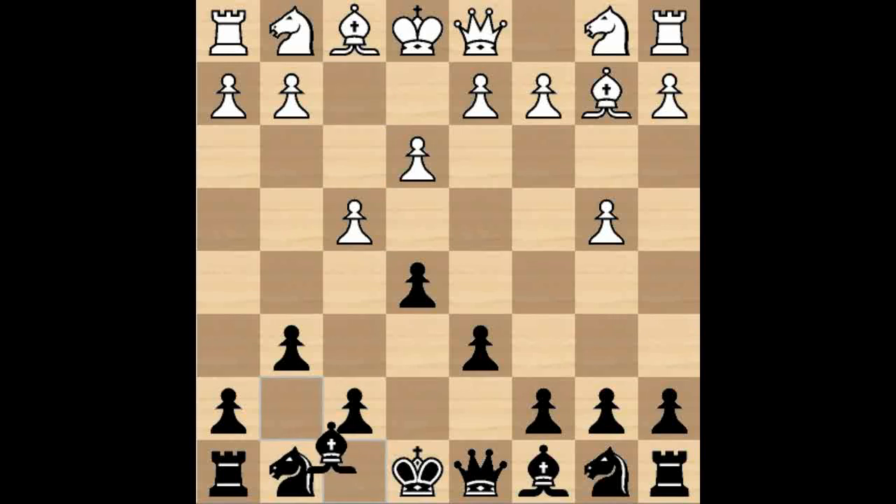We continue our idea with Bishop g7, and here White piles on pressure with Nf3. We now have pressure from f4, the knight on f3, and the bishop on b2. We could defend e5 with a knight move like Nb-d7, but I'm going to advocate a very dynamic approach — we're going to gambit the e-pawn. Even if White takes on e5, we realize that the pawn on e5 will be weak, pinned, and an easy object of attack.